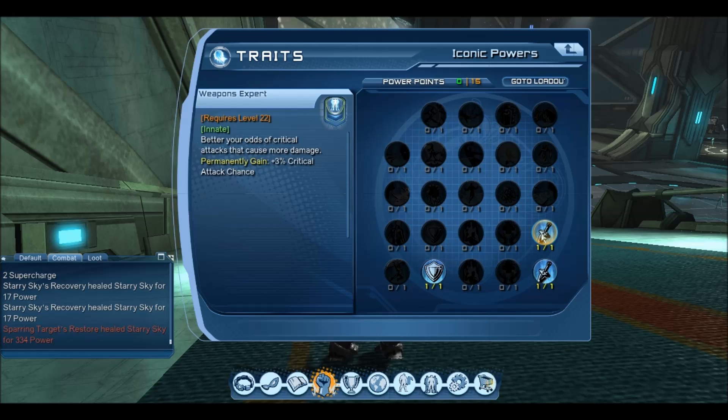In the Iconics we have Weapons Expert and Tactical Genius. I had a powerpoint left, and I always like to have a nice bit of HP as DPS, so I put it in Powerful Resistance. It's 100 HP — quite nice to have.